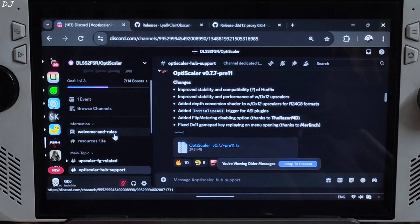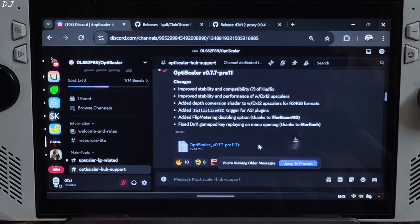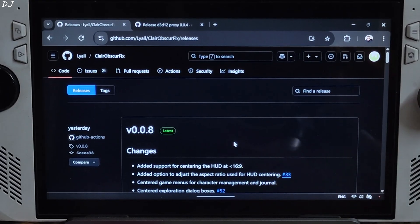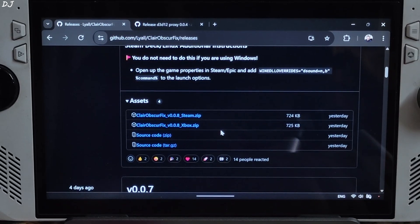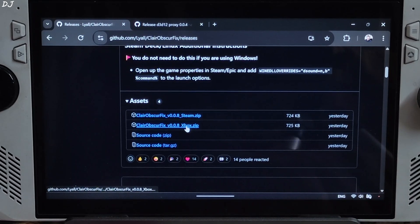Download it by clicking on the .7z link. I will give the direct download link for this build in the description. We will also be using the latest version of Lyle's Fix, which removes the 30fps cap from cutscenes and removes the black bars from the top and bottom sides. Expand the Assets section and click on the .zip link. I will be playing the PC Game Pass version, so I'll download the Xbox version of the mod. If you own the Steam version, download the Steam version.